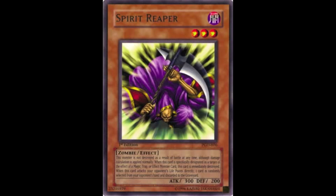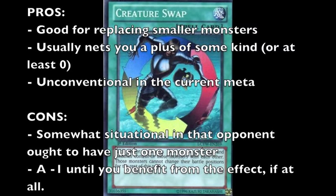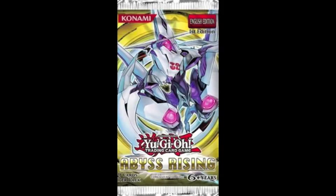Kristya in Agents is also really good to steal, and it's effective against defensive walls like Wind-Up Zenmaines, Gachi Gachi Gantetsu, or Spirit Reaper. The card is simple: use it if you have small monsters you want to replace with stronger ones from your opponent's side. It usually nets you a plus of some kind or at least a zero, and it's unconventional in that not a lot of people are expecting it. However, after YCS Barcelona more people will think about it. The cons: it is somewhat situational — your opponent should really only have one monster — and it is an effective minus one until you benefit from destroying that monster.